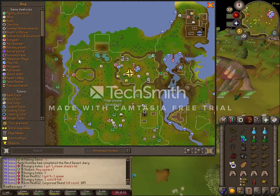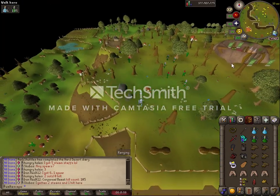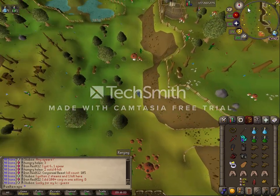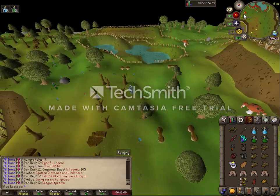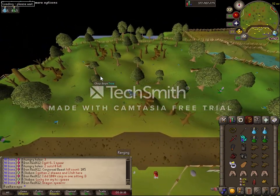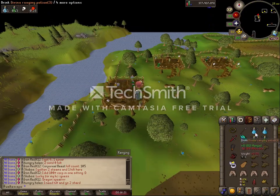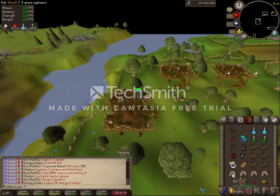If you die in the dream it doesn't really matter — you just pop right back out, re-pot up, and go back in. If you're a hardcore ironman, I don't know if this is a safe death or not, so do your own research on that. For everyone else, you die and you'll just pop right back out. Go ahead and cast your vengeance before you go in, sip your potions, and heal back to max health — he can hit pretty hard so you want to enter the fight at full HP.